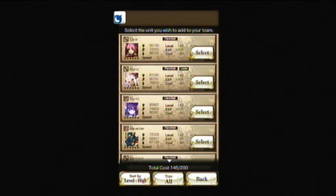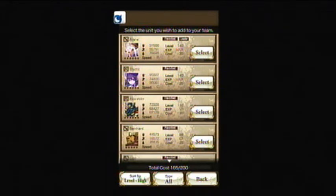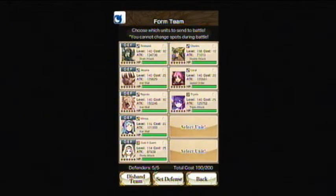Coral is a great unit - she's only 20 deploy cost and she's pretty strong. She's got speed order arena skill. Let's use Tristis too - she's 25 cost and she's quite a nice unit. I've got eight units at the moment and I've got 10 deploy cost left.